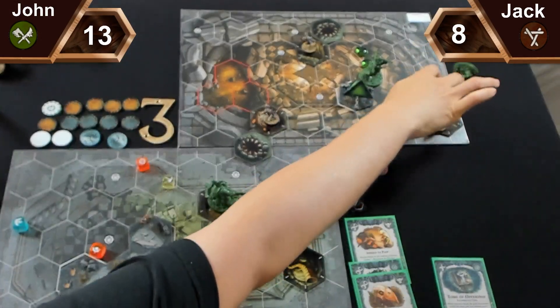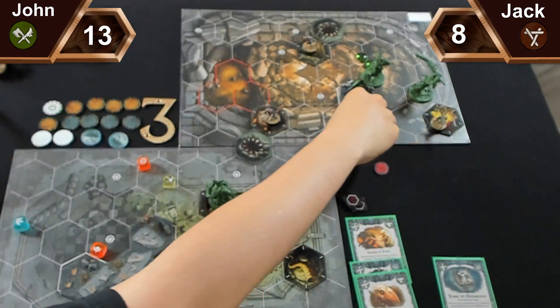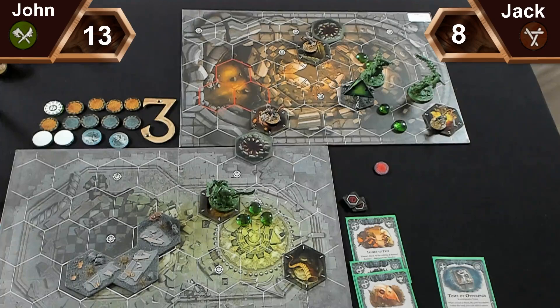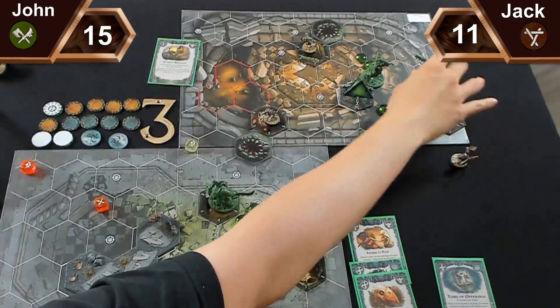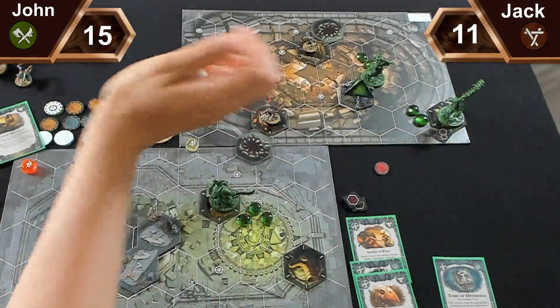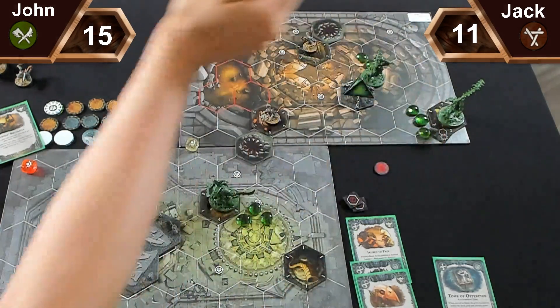Jack reacts with Cunning Brutality to push himself forward. That puts me up to eleven glory. Ard Skull is on a third war counter. For Jack's third activation, he draws a power card. Hungering has Tome of Glories and Spectral Armor. No power cards from me.